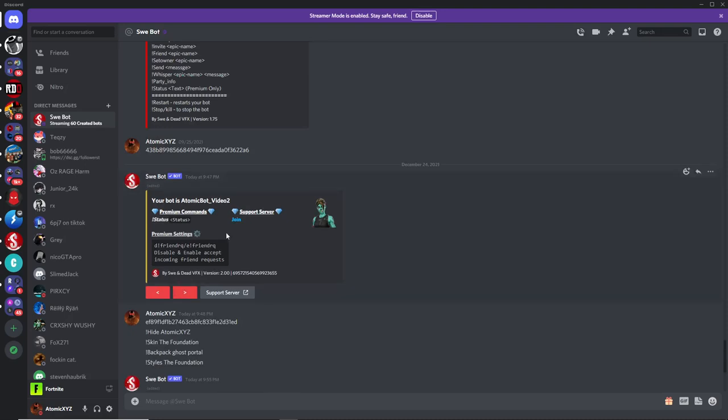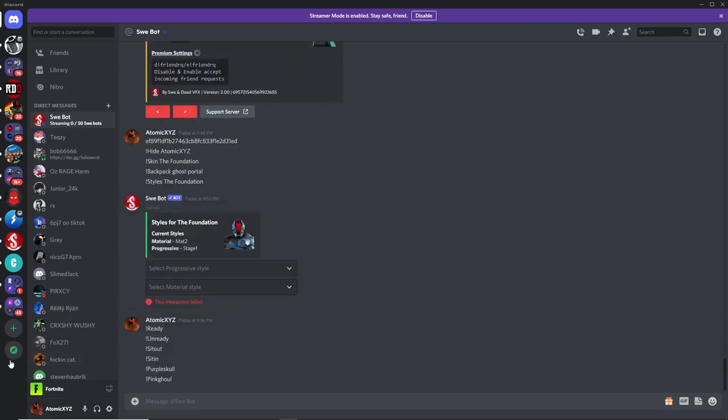If you go to the next page, you can also get premium, which will let you change the status on the bot. The status right now will be like an ad for the bot, but if you want it to be your own status, you can get premium by boosting the server. This will get you premium and you can change all of the status. If you guys enjoyed the video and it helped you out, make sure to subscribe — and I'll see you guys in the next one.